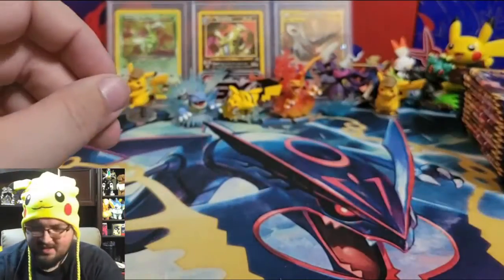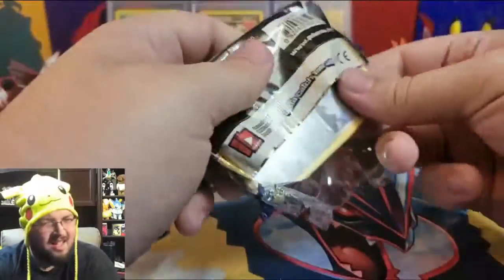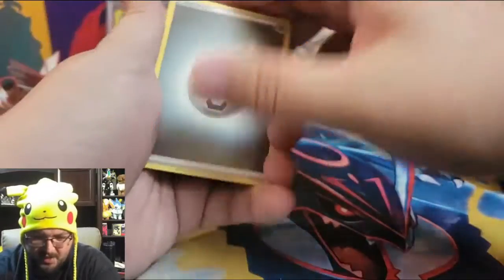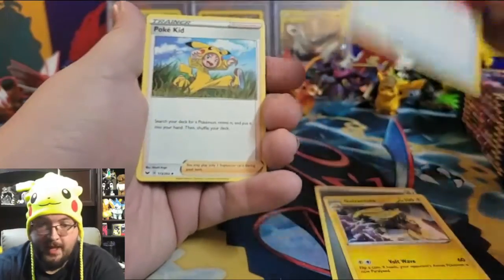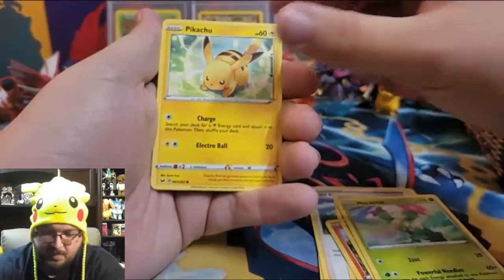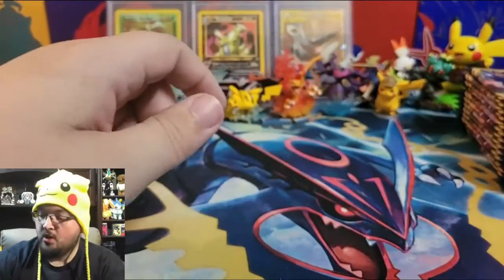Let's see if we can get more gold in this booster box. I've opened a couple of these and normally I get one gold, but who knows — maybe this box will be lucky! Pack ten: Steel Energy, Galvantula, Creepy Balloon, Poke Kid, Galarian Meowth, Scorbunny, Sinistea, Mareanie, Cactus Pikachu, a reverse holo Gingantamax, and a holographic Sandaconda.